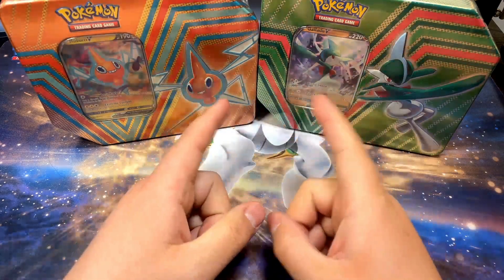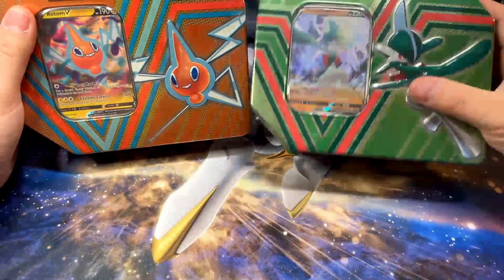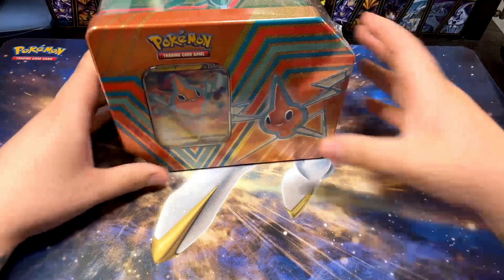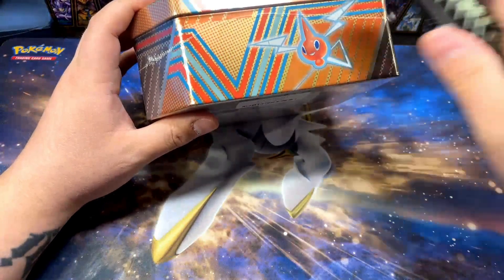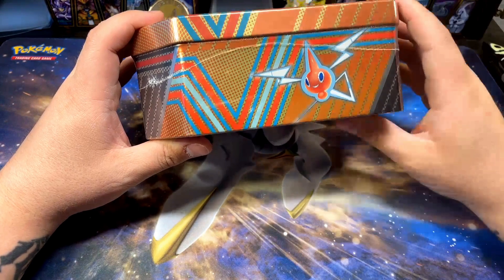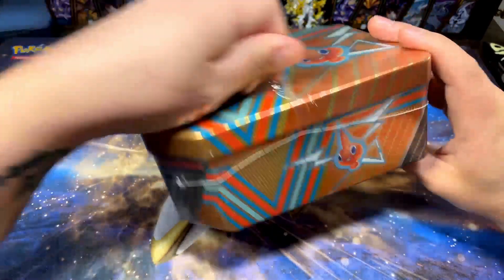All right, let's find out together what's in this tin. I really like that Rotum promo card — it's pretty cool. So we're going to open the Rotum tin first and let's find out together. I don't remember exactly, but I think the other one of these tins had Chilling Reign instead of Evolving Skies.